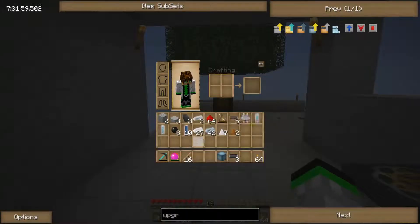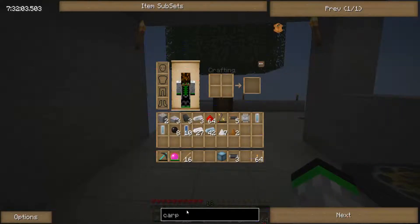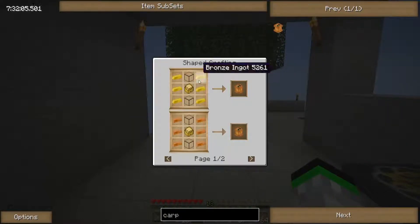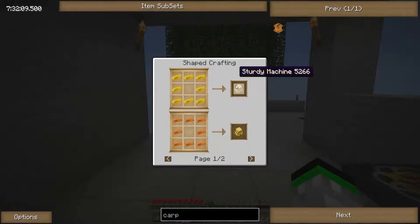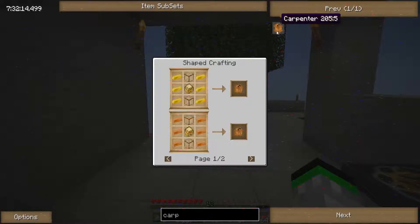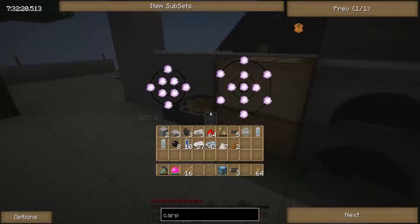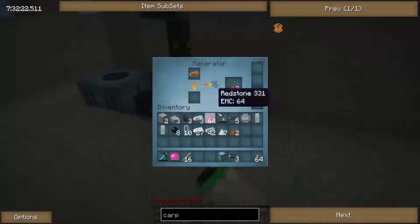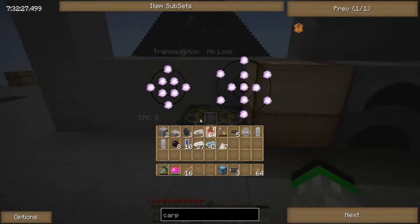Let's see what some of these are made of — let's see how the carpenter is made. So we need — that's six bronze for one part and like eight bronze for another, so that's like 14 bronze just to make one carpenter. Then we also need two pieces of glass, so that's not too bad. We'll get those eventually.